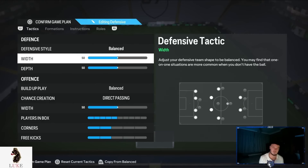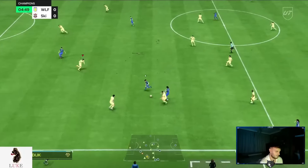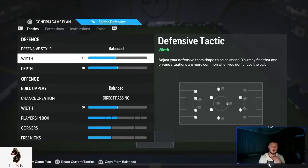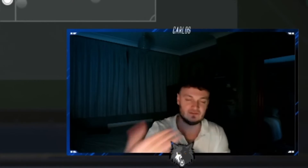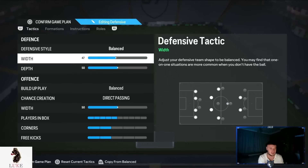The defensive width — I only go ever so slightly narrow on the 4-3-2-1. I've gone down to 47 on the defensive width. Being a little bit more narrow makes us really nice and defensively solid. I want my defensive width to be a little bit more narrow than the preset 50, leaving less gaps for my opponent to exploit. We're not completely narrow so that my opponent can just exploit the byline meta and wing abuse. That's why I've gone with 47 on the width.